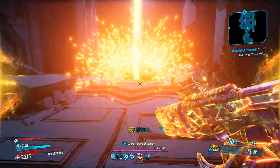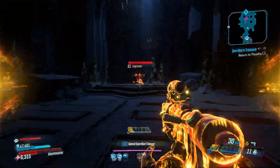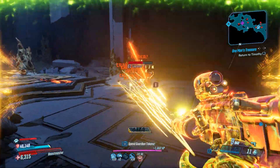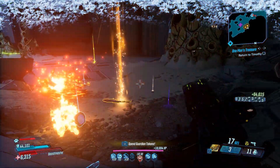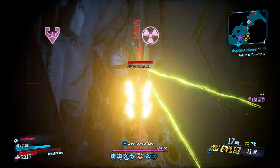Lagrimar is fought right in here and he'll spawn — there you go. As you can see he is basically an easter egg Balrog, that's what he's a reference to. Overall he's a pretty easy fight — as you can see he's dead already — drops a few legendaries and that's basically all there is to it.